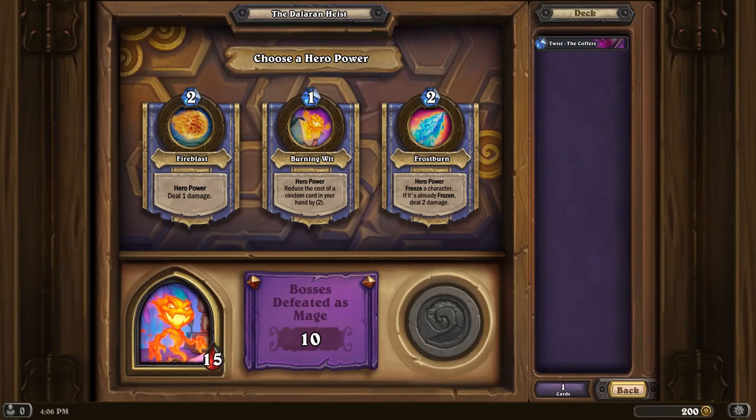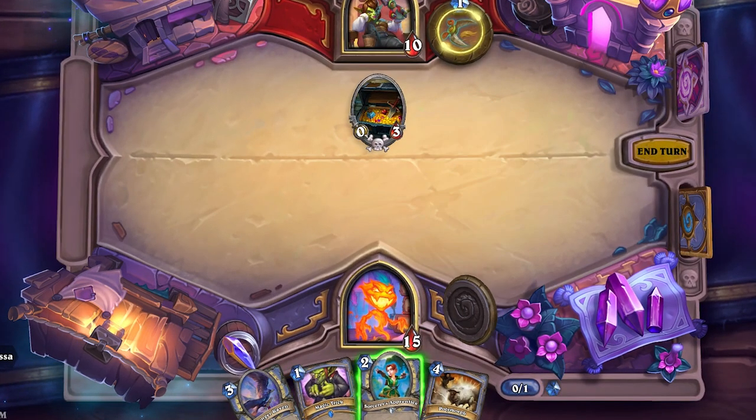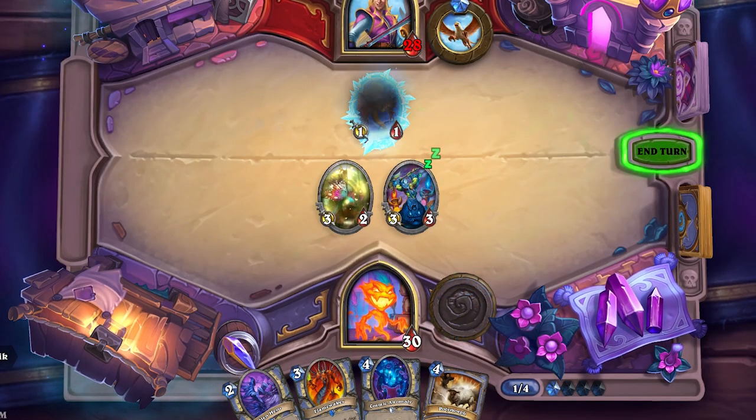For example, Rakanishu the Mage will have Burning Wit and Frostburn as alternative hero powers, with both drawing from existing mage spell effects. Burning Wit reduces the cost of a card in your hand, while Frostburn freezes a character, or deals 2 damage if it's already frozen. Job's done!